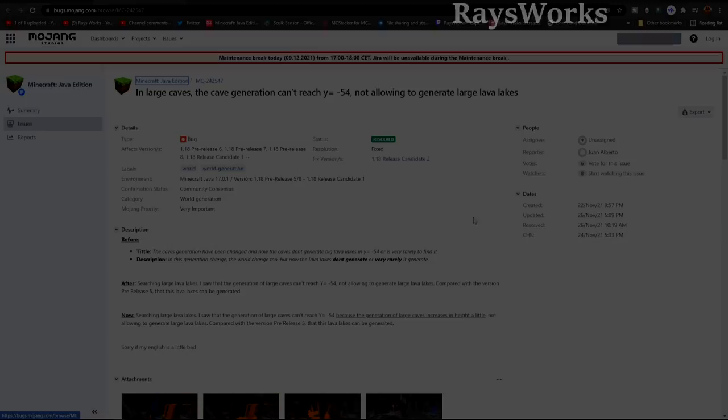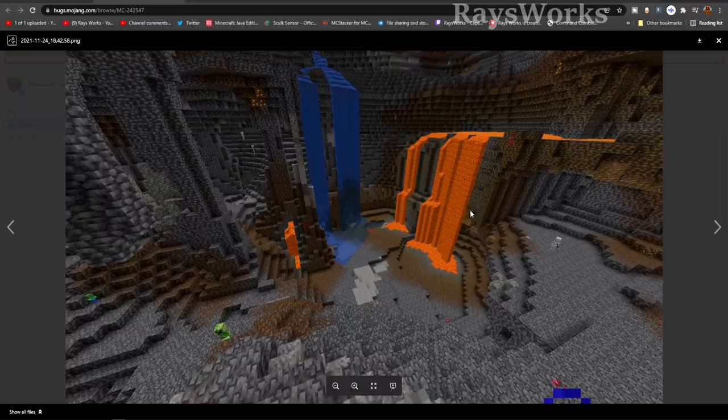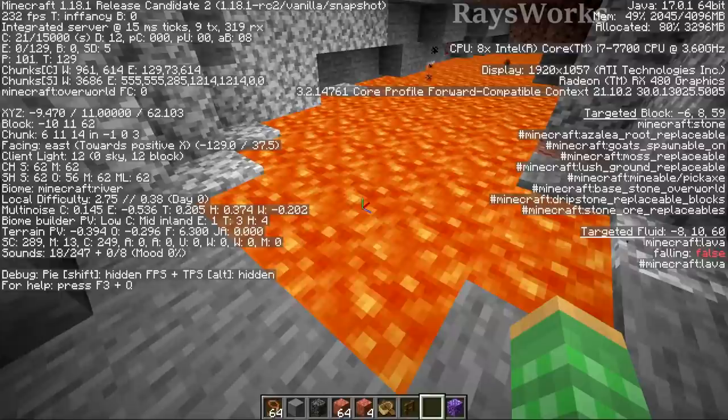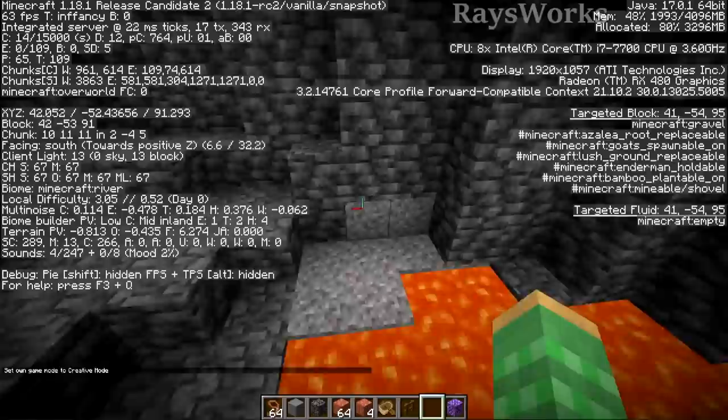For 1.18 Release Candidate 2, they fixed a bug where cave generation couldn't reach below Y-level negative 54, so there were no large lava lakes occurring below there. You can see an area that was supposed to have a lake but had no lava. After the fix, those sprawling lava lakes that used to be at Y-level 10 in 1.17 are still in the game — they just moved down, starting about 10 blocks above the bottom of the world, now at negative 55.